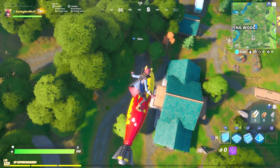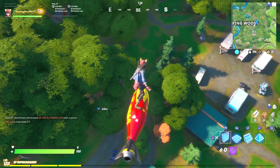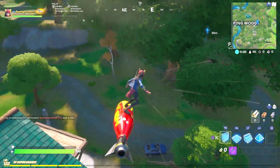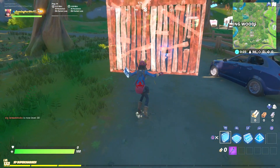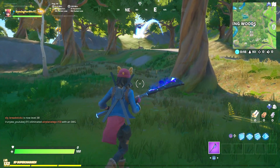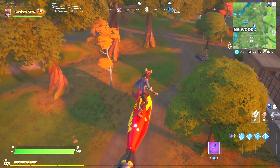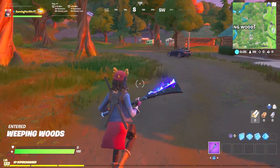I would do this in Team Rumble — it doesn't matter which mode you do — but make sure you have all 18 challenges done for Sky, make sure you have the battle pass, and make sure the thing is equipped saying it's in progress. It will not work otherwise. This is the exact location. I believe you have to sneak up on Ollie because before, it just started moving away.